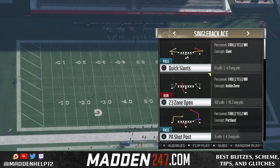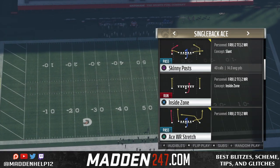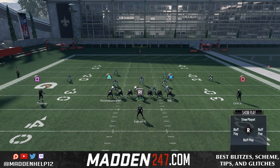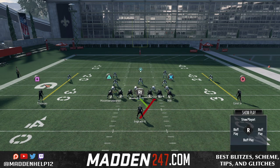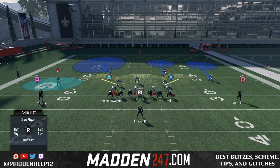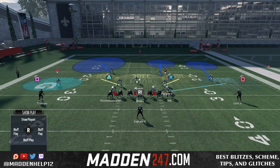Now where this really helps is on offense, because this opens up every single playbook in the game. Most people didn't use certain playbooks, including myself, because of how bad some of the audibles were out of certain formations. But now that we can set audibles, this is going to open up the game to where you can come out in five different plays on offense — you pick a play, that's one, and then you have four different audibles you can audible to, which makes it five.